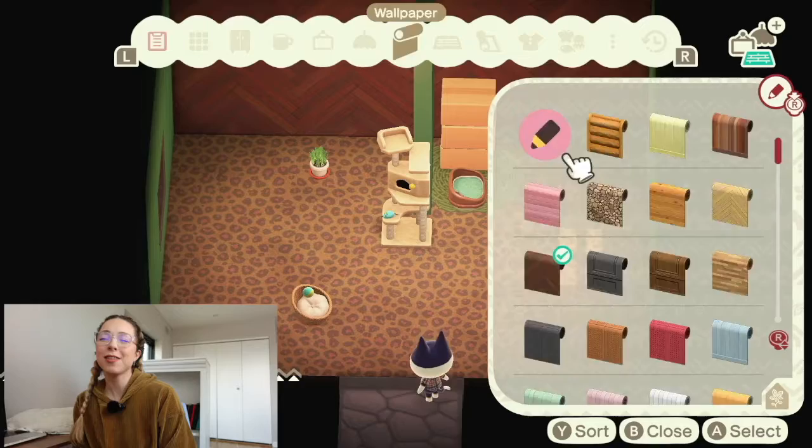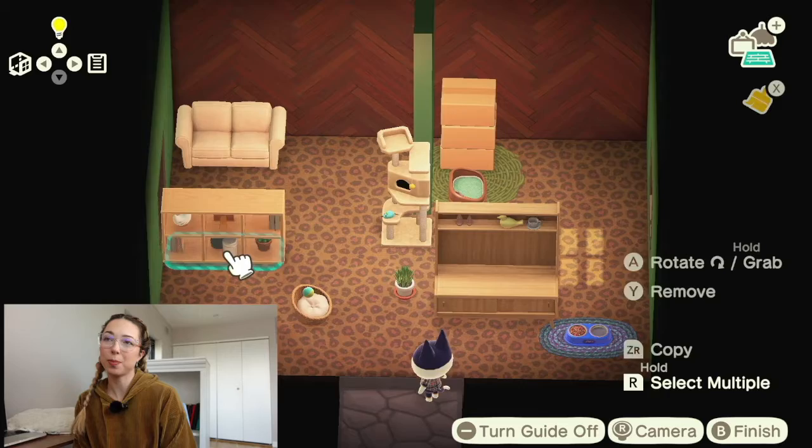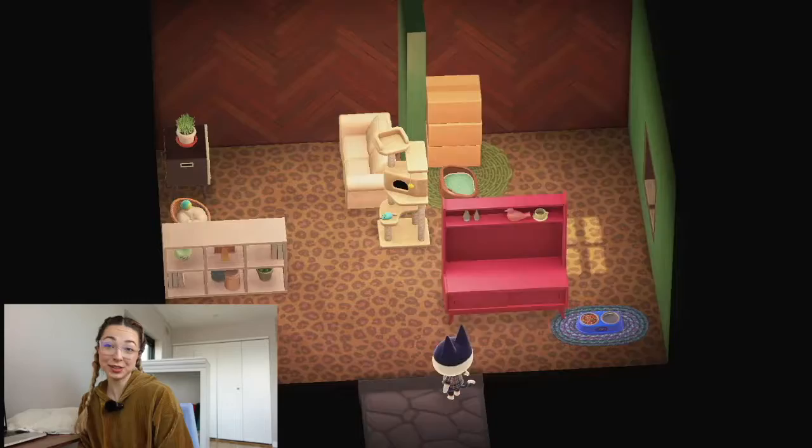I gave a very 70s vibe for Punchy, and I don't know why, but we really went there with the 70s — the wood paneling on the wall, the TV that we used, the rugs we picked — it is all 70s all the time, so hopefully you like 70s decor because it is screaming it.